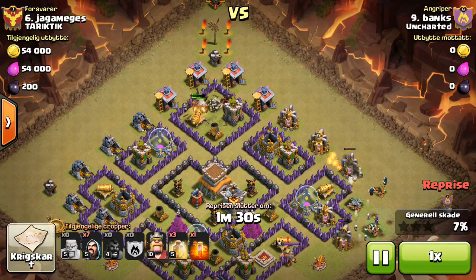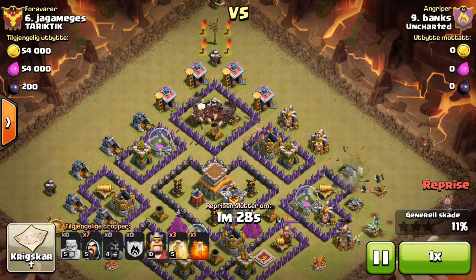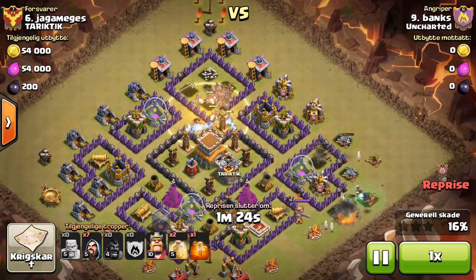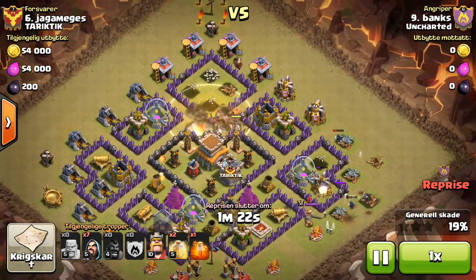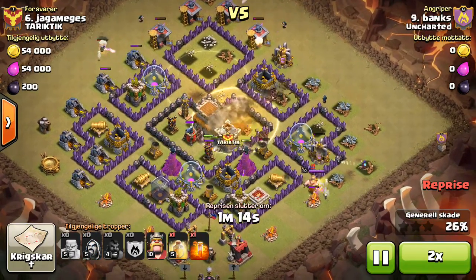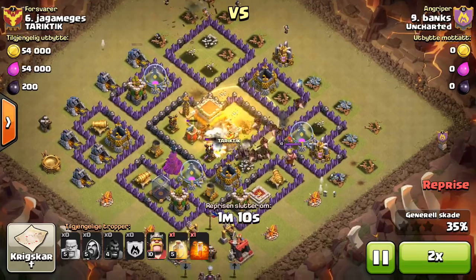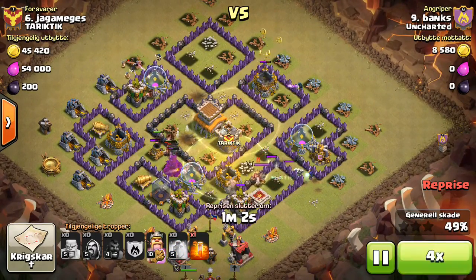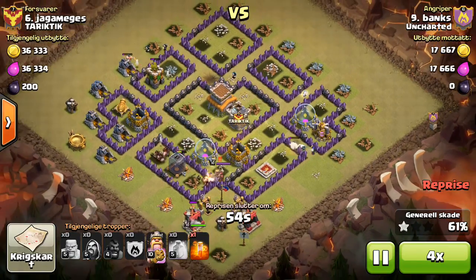I'm not sure why he even did a two finger drop there — you could've just done one finger. I guess two finger gets them down faster, but they're all going to path to the same spot. There's nowhere else for them to go. This base is not a good base. I remember everybody tried it for like a month around the summer, and it's just such a bad base. I'll just speed it up. Nice attack, Banks.